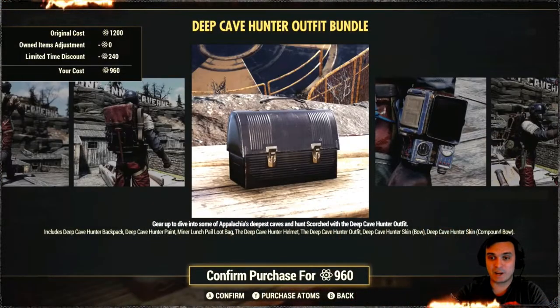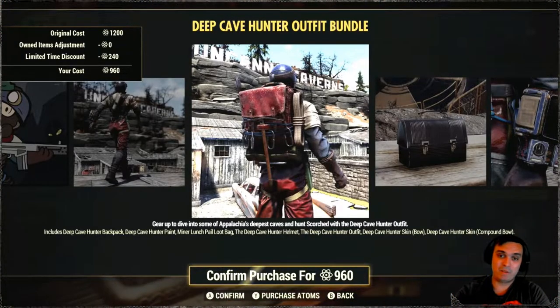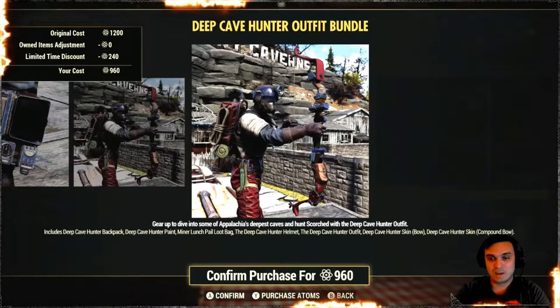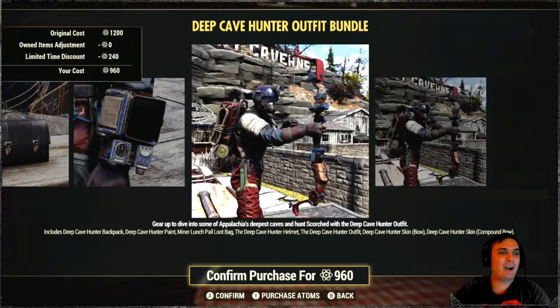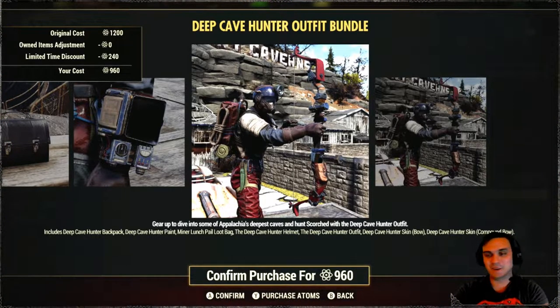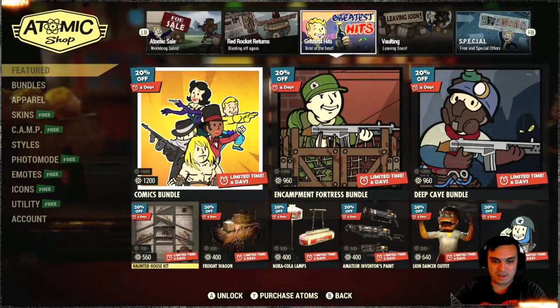Deep Cave bundle — now this is something I would actually recommend. There's a pretty dope outfit and I really love that backpack. It's got a machete on the side so it actually looks really decent. The outfit is actually pretty cool too. I would love this bundle even more if that gas mask we see right there were able to be crafted separately without the helmet — I could have made so many cool outfit combos with that. But unfortunately it's not the case.